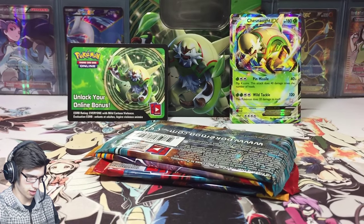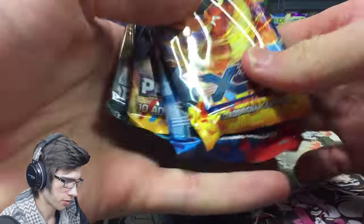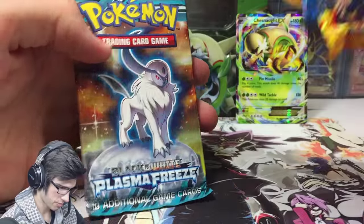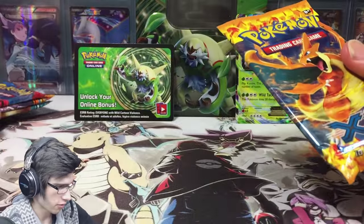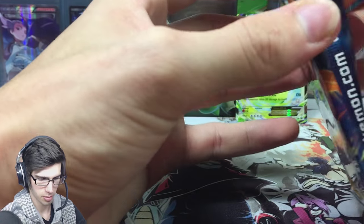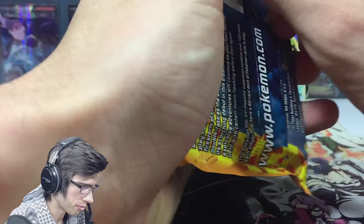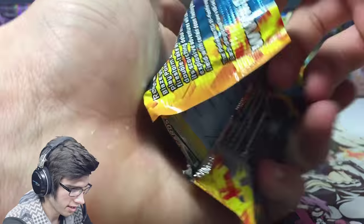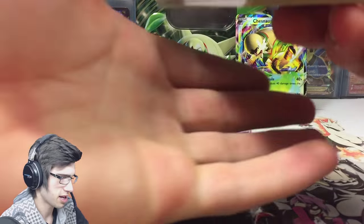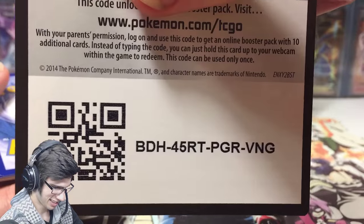Let's get this all centered up. We got Flash Fire, we got XY Base, Plasma Blast, and Plasma Freeze. I'll start off with Flash Fire like I have in all of the Power Trio tins — I've been going from newest to oldest, and lucky for me they place these in from newest to oldest, so it makes my life pretty easy. There's the code.